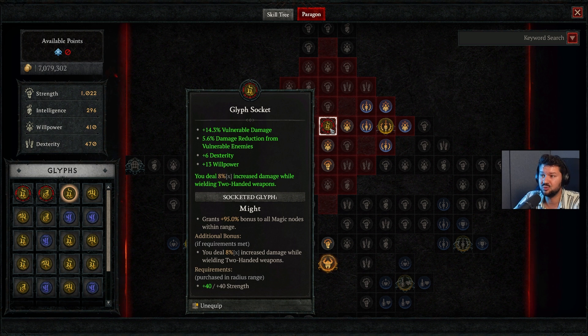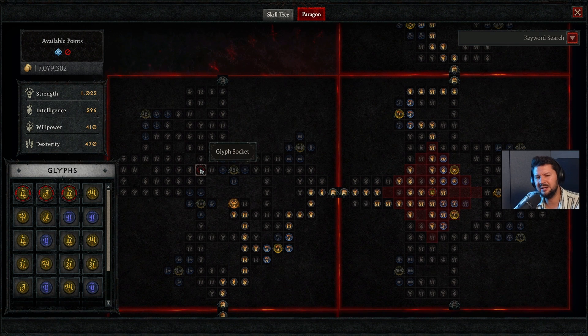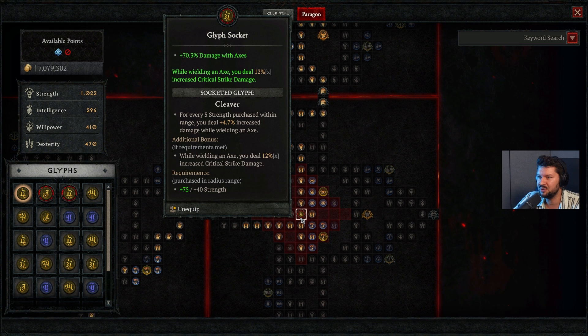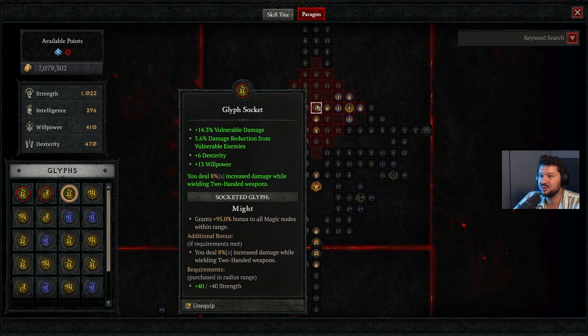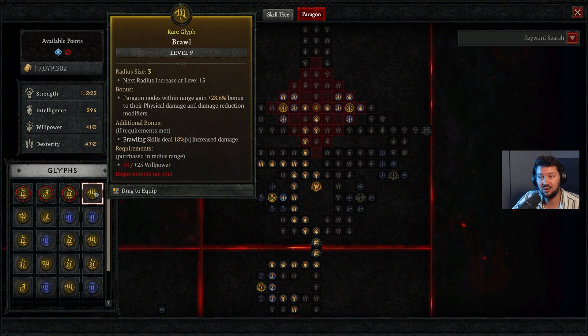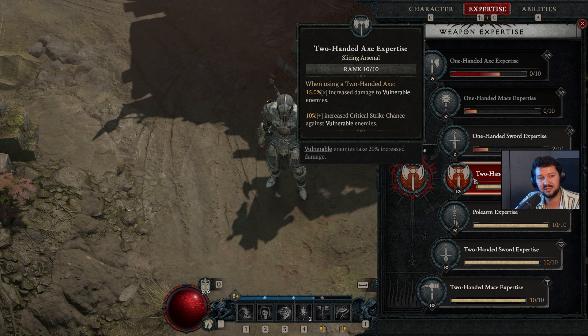We've also got a glyph socket to increase damage against vulnerable enemies and 8% increased damage while wielding two-handed weapons. The boards include blood feeder with dex purchases, then the cleaver board requiring strength nodes, and the decimator board with the might glyph — dealing increased damage versus vulnerable enemies while wielding a two-handed weapon and specifically an axe. This is where our expertise comes in: the two-handed axe expertise increases damage versus vulnerable enemies and critical strike chance against vulnerable enemies.